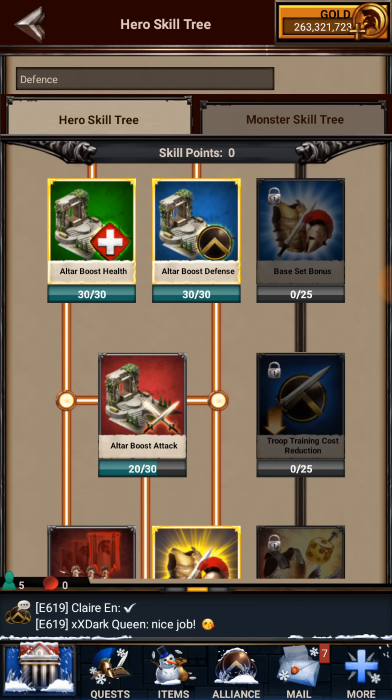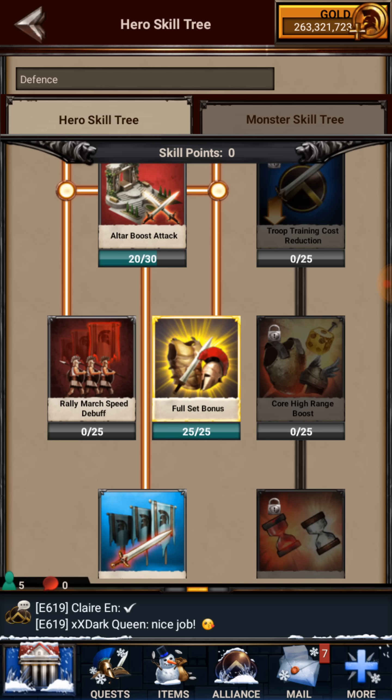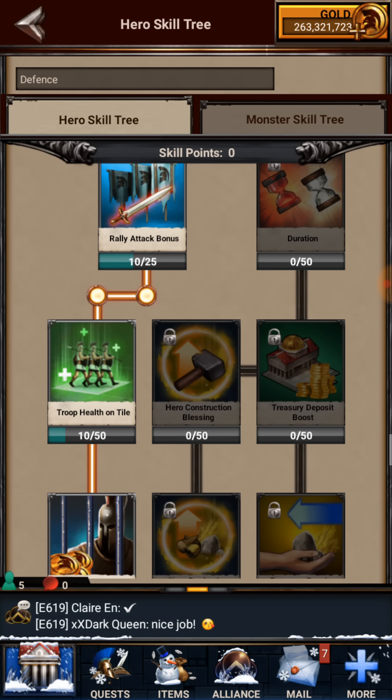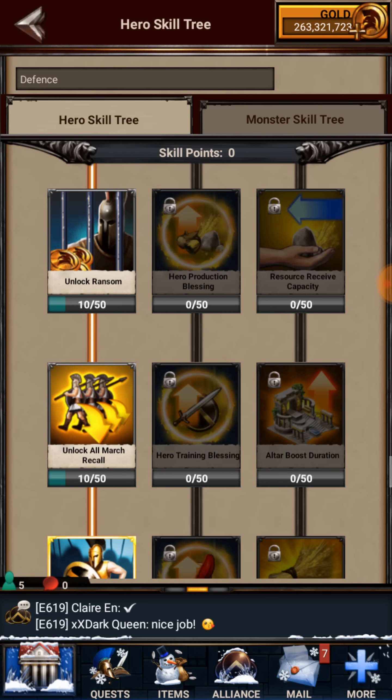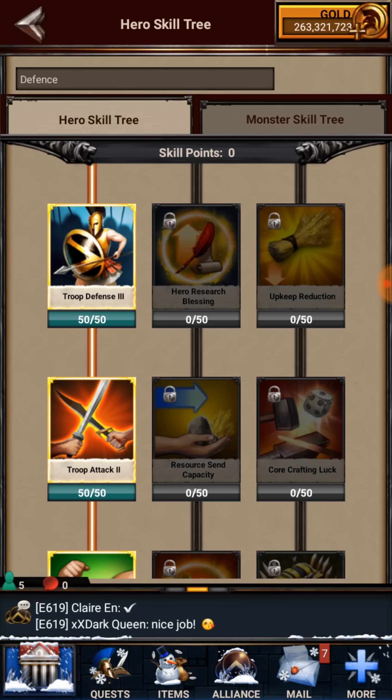Those altar days will eventually run out. If you don't have the ability to sit for three days with a hero and no shield, an instant execute works too — those are available in a lot of packs, especially the $100 packs and the $40–$49 packs. You definitely want the full set bonus filled because that helps you get the full set bonus for your gear. I may actually redo this research tree — I see some things I could tweak.